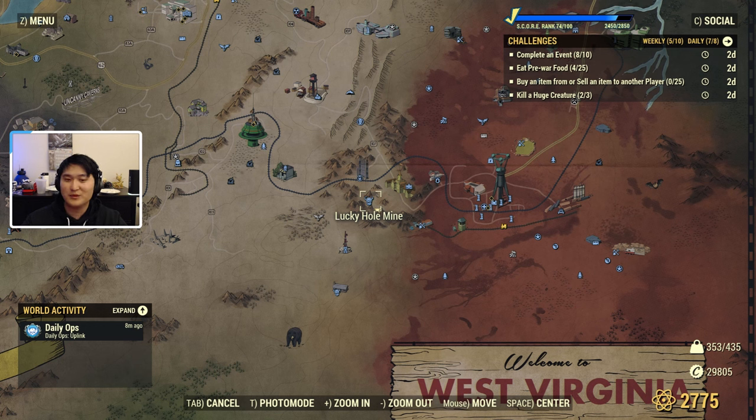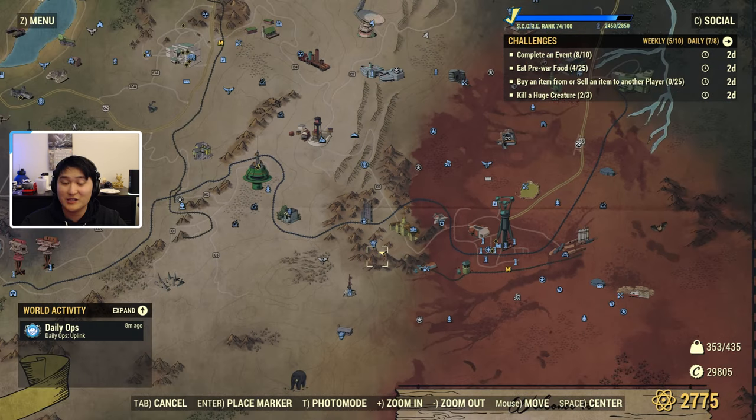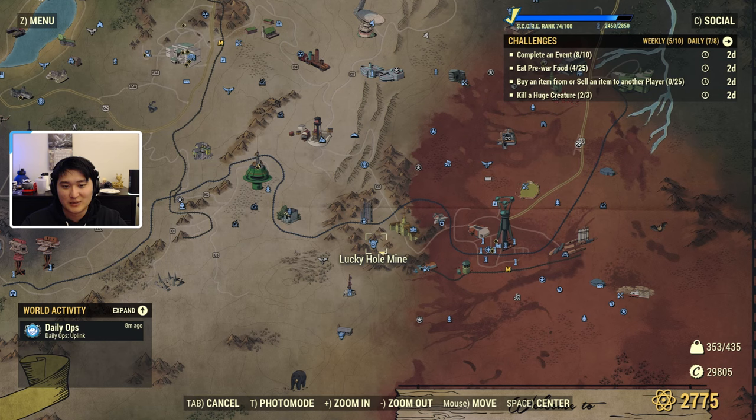Hey guys, it's PlexPro. Welcome back to another video. Today in Fallout 76, I'm going to be showcasing how to get crystals in my series of junk guide videos. The first area we can go to is Lucky Hole Mine, so let's go ahead and get started.